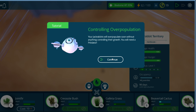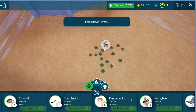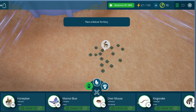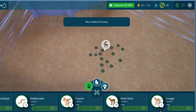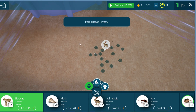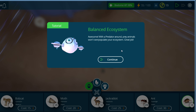The game warns that the bunnies will overpopulate soon without anything to control their growth — we need a predator. I know what a predator is. I earn Tyto coins by getting achievements — you earn these through weekly rewards and achievements. Now on the consumer icon, we're going to pick a bobcat. Looking through the list — coral snakes, kangaroo rats, honeybees — I find the bobcat. We'll put them over here on the edge. We now have bobcats, and we now have a balanced ecosystem. With a predator around, prey animals won't overpopulate your ecosystem. Great job.